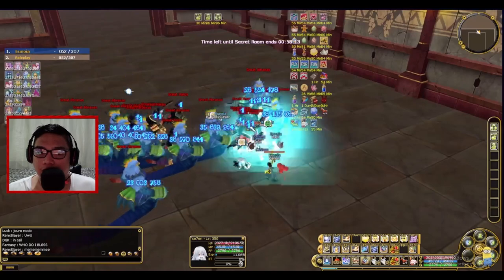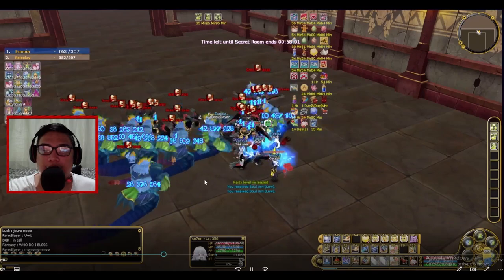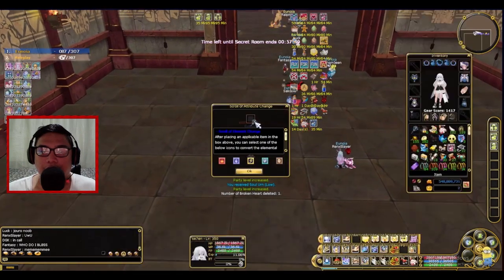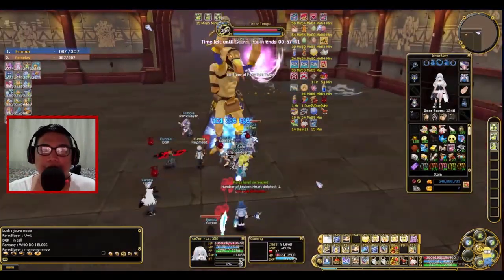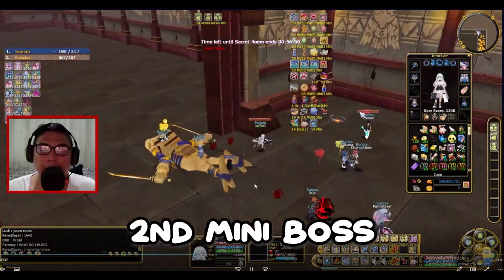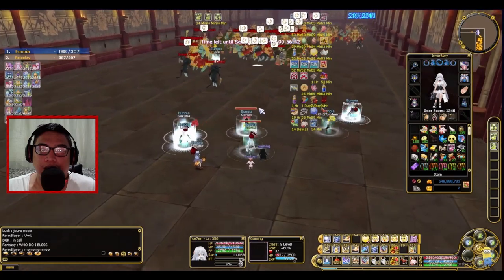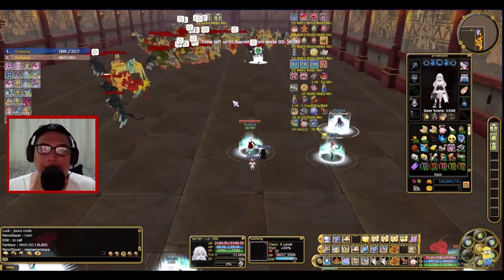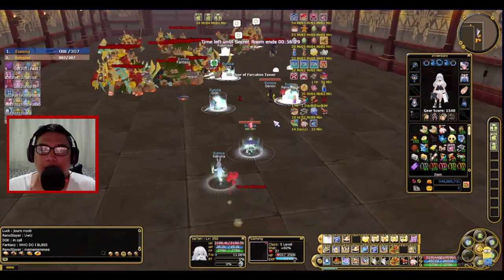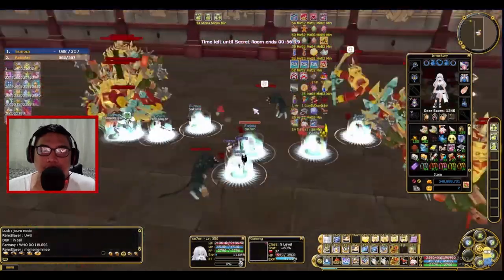These mobs actually hurt a lot — they deal a lot of damage. There are wand damage and those physical mobs. What I'm doing here is changing elements on my weapons. This mob is actually physical and magical, so you can both hit. Once you finish this second mini boss, the third room will be filled with mobs again — magical and physical. This time it will give a lot of debuff, which is root. Root is actually like holding your character in one place for a few seconds. Make sure you bring Holy Scrolls whenever you do the Secret Room.